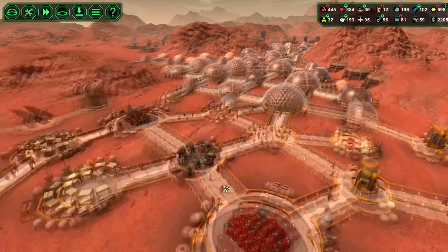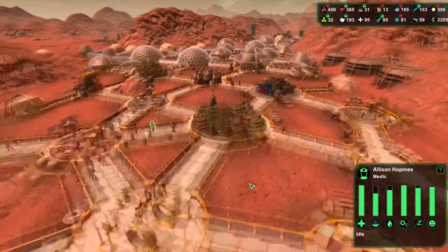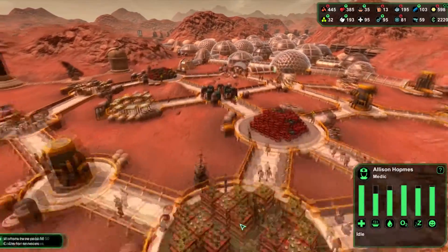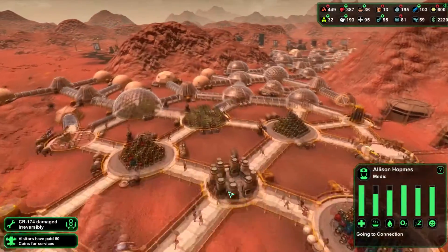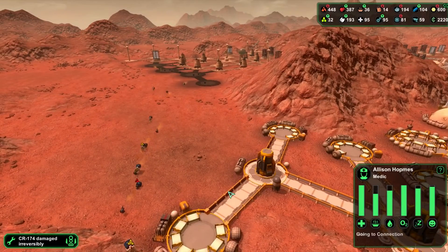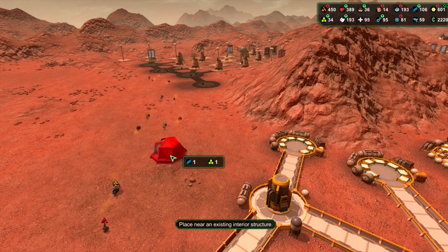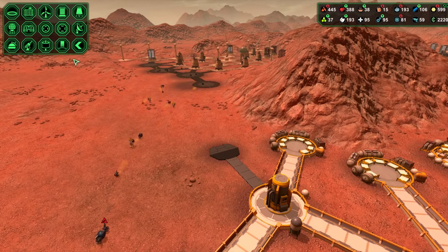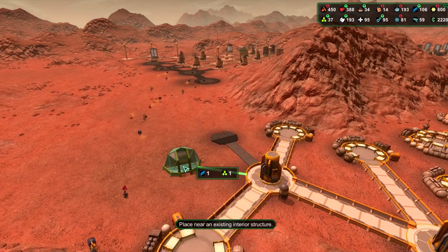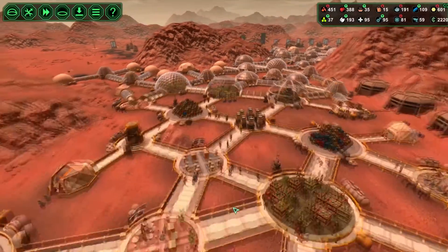Everybody is looking pretty good though. Most of these characters are generally pretty happy. Biologist, you can biologize this place here — do some work. We have a whole lot of bots coming out here. We need to go to the indoor structures here and put an airlock right out here — in fact we can put two or three. It's not necessary but we will, just for this episode.